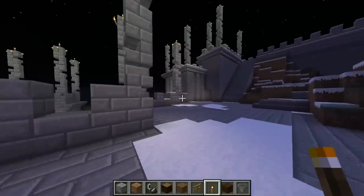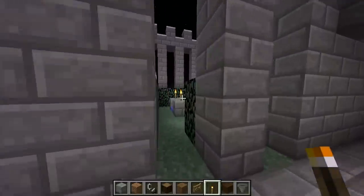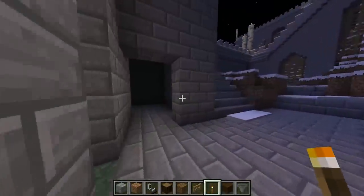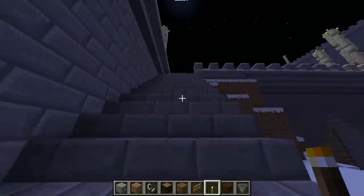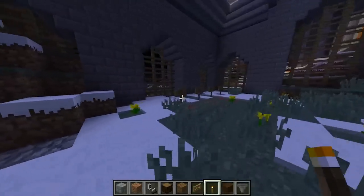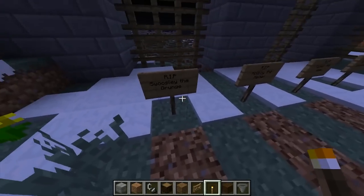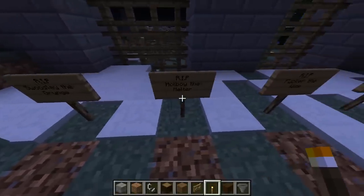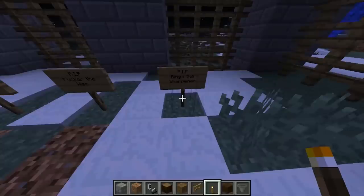This is the first little bit of the castle. Got a nice little garden in here - a little waterfall fountain, a relaxation place. I didn't finish this room. Here are some graves - these are the soldiers, or people, or builders. Somebody died. This is Swooshly the Grunge, Holeboy the Melter, Fucker the Wise, and Bingo the Sharpener.